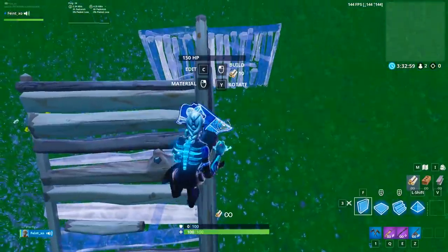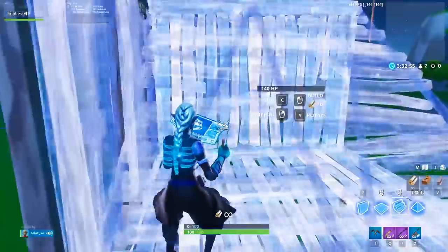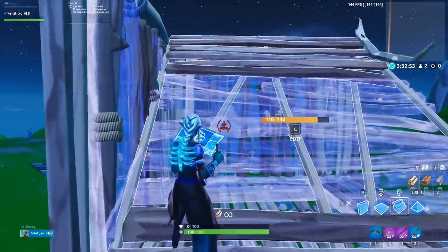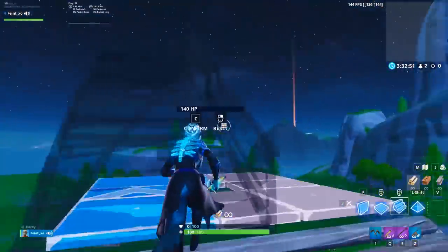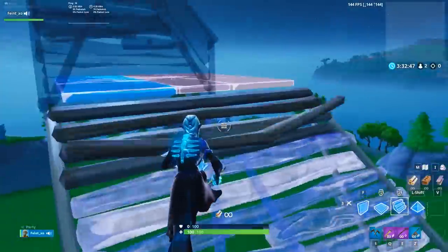Stand near the top of the railing, but not all the way at the edge. Then, you need to jump and do two 90s as quick as possible. Make sure you have your muscle memory for regular 90s practiced, because you basically need to do that motion twice as fast.